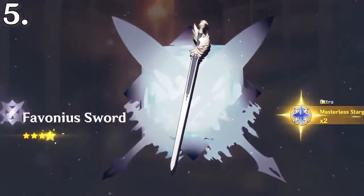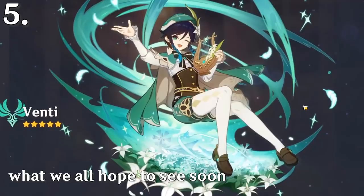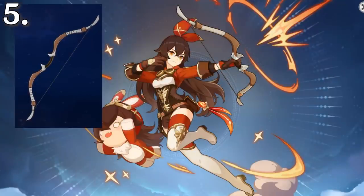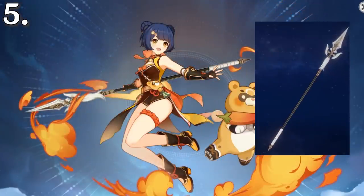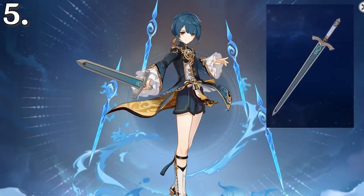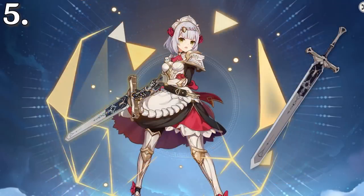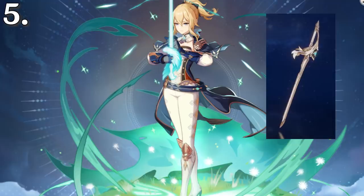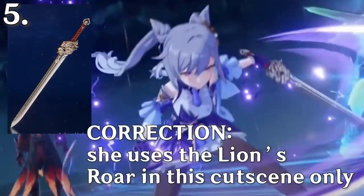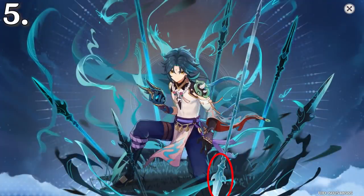Every character has a splash art that appears when you pull them, but only 8 out of the 29 hold usable weapons. Amber has the Hunter's Bow, Xiangling has the White Tassel, Beidou has the Black Cliff Slasher, Xingqiu has the Silver Sword, Bennett has the Harbinger of Dawn, Noelle has the Favonius Greatsword, Jean has the Aquila Favonia, and Keqing has the Lion's Roar. Zhongli looks like he has his own spear facing towards the ground, but it's actually the same as the other ones he creates.